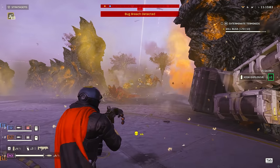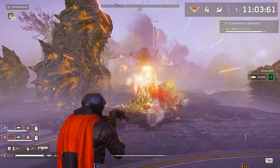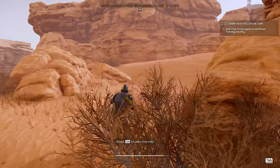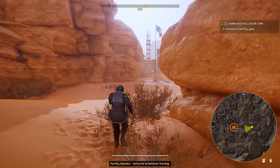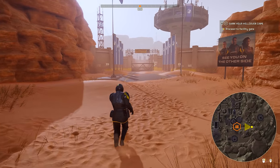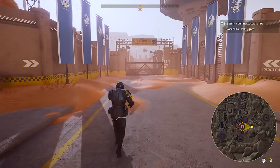Knowing your HUD is very important. Missions are timed, so in the upper right of your HUD you'll see a countdown timer for how much time you have, alongside the difficulty level chosen. Mission objectives are found just below that. Your tac map is found by hitting Tab — or the equivalent on PS5 — and you'll be able to see objectives, clusters of enemies, side objectives, and teammate pings.